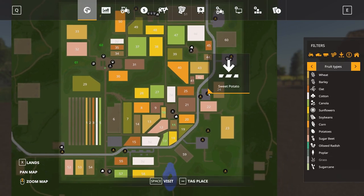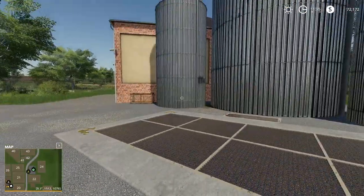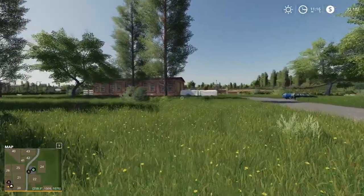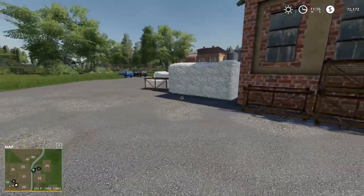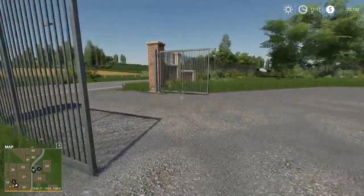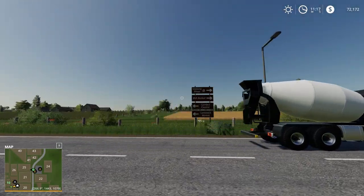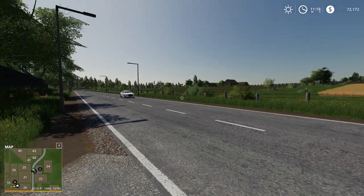Heading south, we check the sweet potato area — our root crop sale area. You come in off the main road and sell potatoes and sugar beets through here, with all the pallets visible. Co-located in the same area is the spinnery, where we dump off wool and cotton modules for sale. There are also signs throughout the map pointing to the vehicle shop, bunker, garden center, and livestock market — a lovely attention to detail.